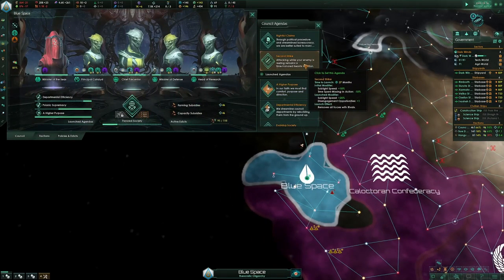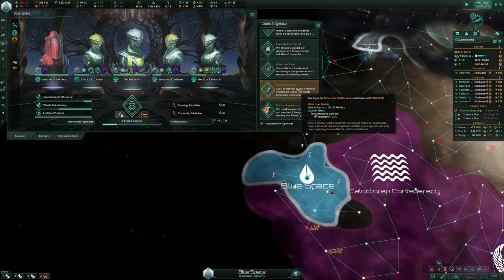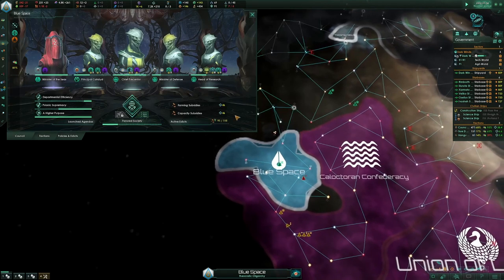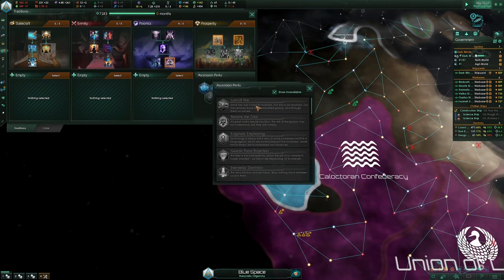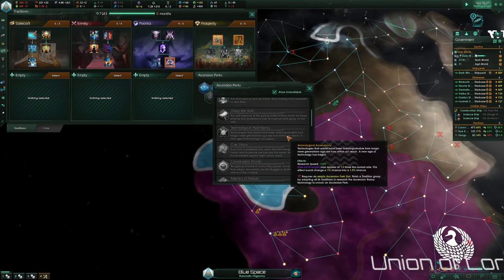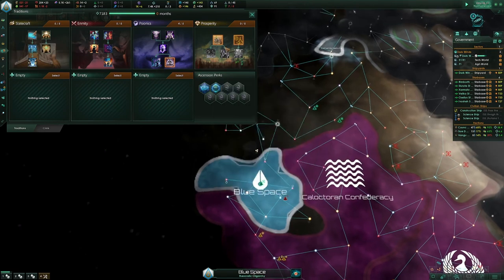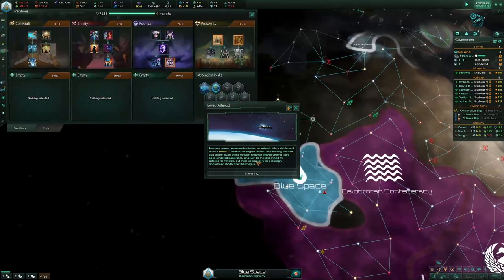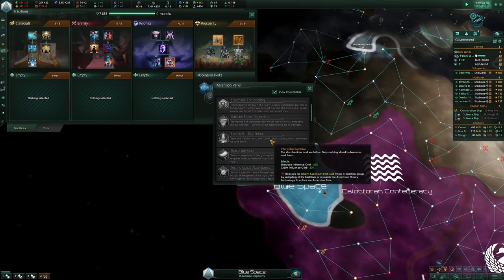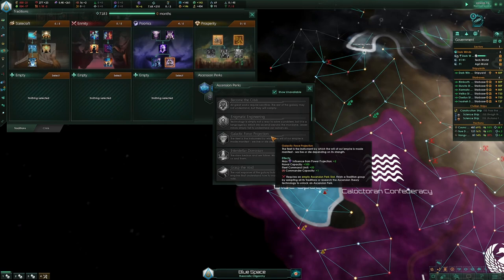Mind Over Matter is up at 23.10. When you fill this out, you'll have a third civic slot. There are like three things to pick: you could go Become the Crisis and terrorize the galaxy, or take Galactic Force Projection which gives you naval capacity and fleet command limit, or Arcology Project. You'll definitely have anti-gravity in the next few years and you have very little mineral upkeep — so if you could get an Eek Monopolist, you are in great shape.